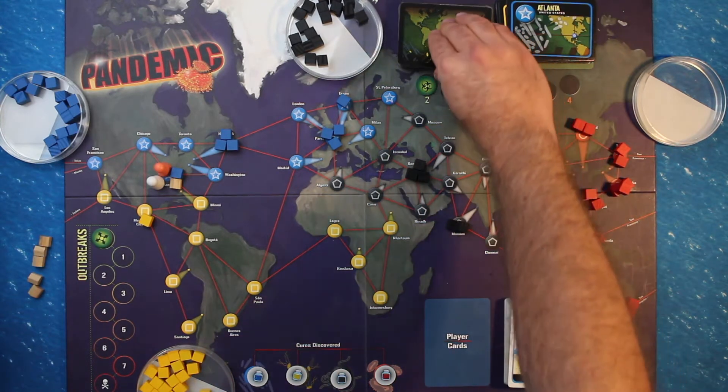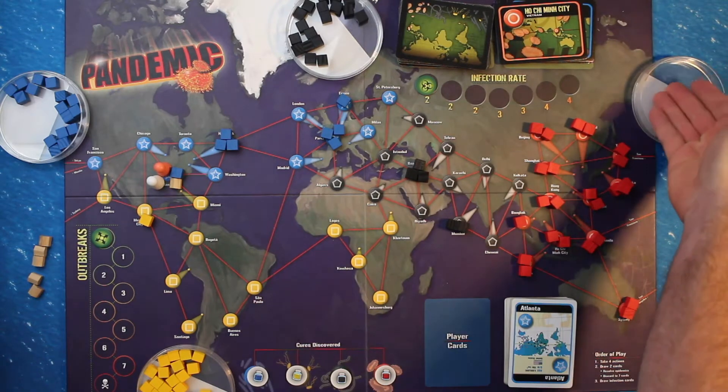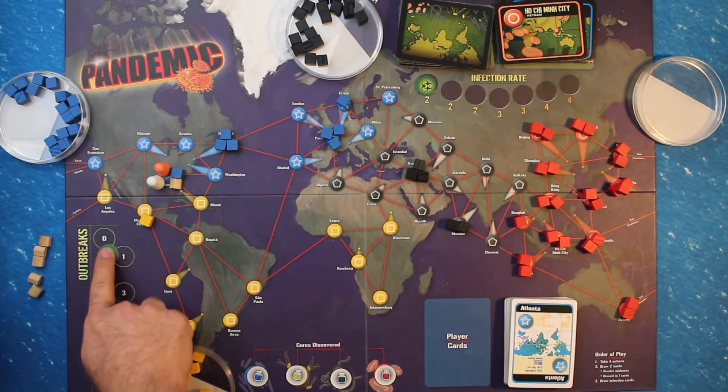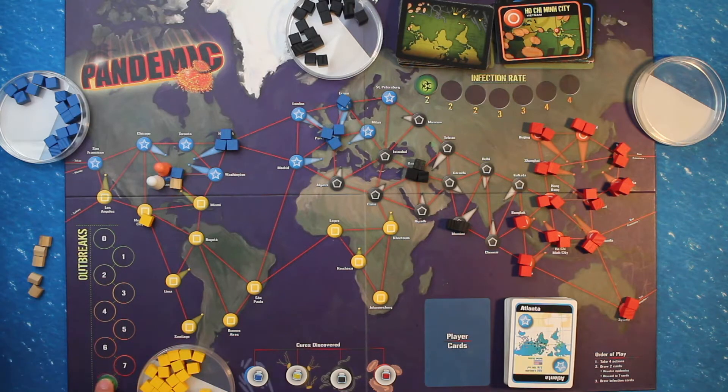Second, if a player needs to add a disease cube to the board but there are no cubes of that color available in the supply. Third, if the outbreak marker is moved to the eighth and final spot of the outbreak track. I will cover how these mechanics work in the detailed rules later.